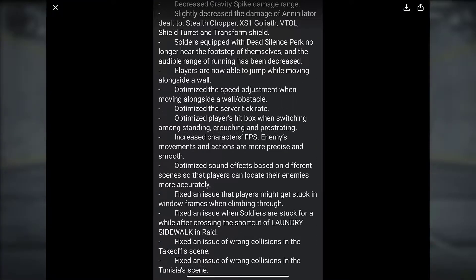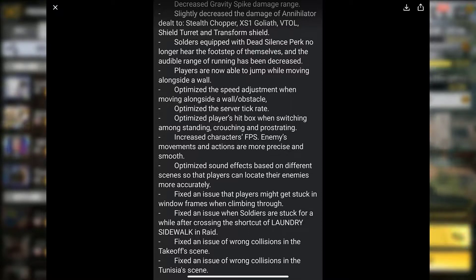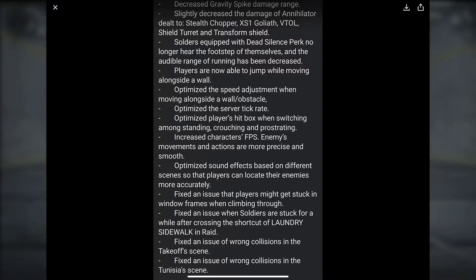We also have Decreased Gravity Spike Damage Range. The Gravity Spike was probably the most annoying operator to deal with because there's really no counter to it. I'm glad that the range is going to be decreased because there are times where people get killed at a higher elevation when they're not really supposed to, so I'm hoping this increases the chances of surviving it.